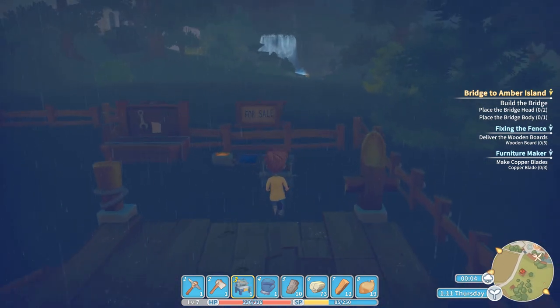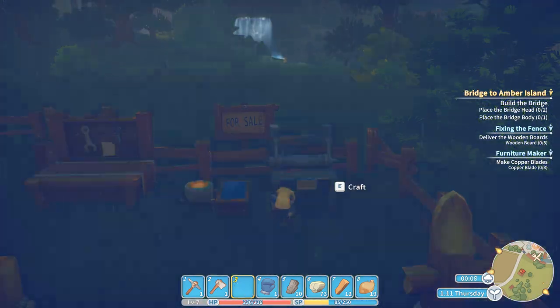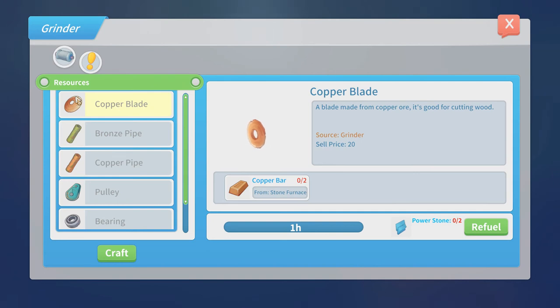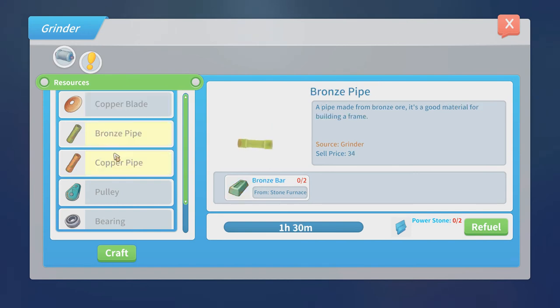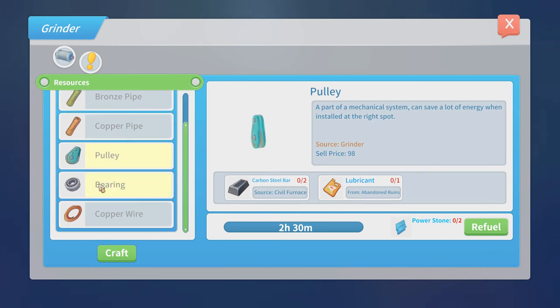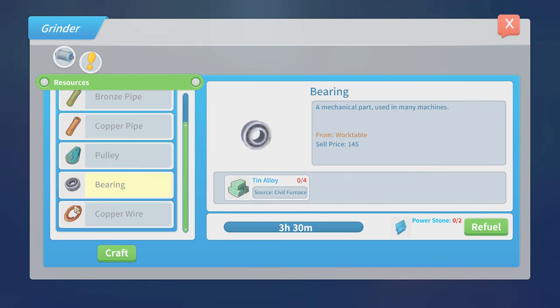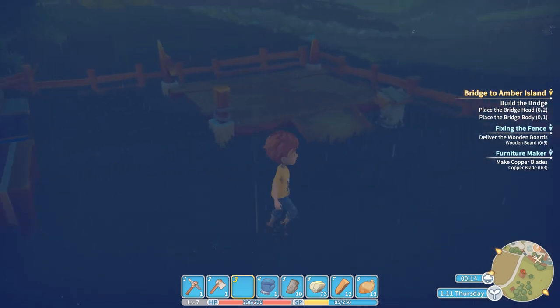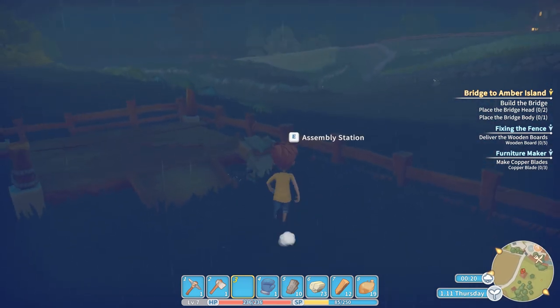Copper blades — great! So we can make that weirdo with copper blade furniture his three copper blades in a macho fashion. We can also make bronze pipe, copper pipe, pulley — part of a mechanical system that can save a lot of energy when installed in the right spot. Bearing too, and copper wire. We can now craft all of this stuff. But there's so much more to make — I'm kind of thinking of a grill. I wonder if we have the stuff it takes to make a grill.